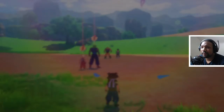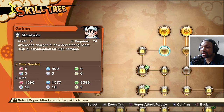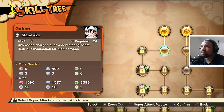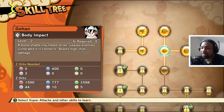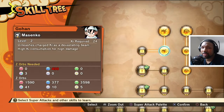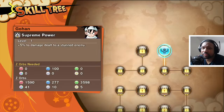I noticed something about the character menu — we can upgrade our attacks, and I only have three at the moment. So let's look at the skill tree. I had no idea about any of this, so I'm glad I was able to farm a little bit of those metals. Let's go ahead and buy Masenko level 2. I had no idea about this feature — or I forgot about it. Let's go ahead and upgrade all these. And we got pretty much enough to do all of them. Supreme Power: 5% damage dealt to a stunned enemy — let's unlock that.